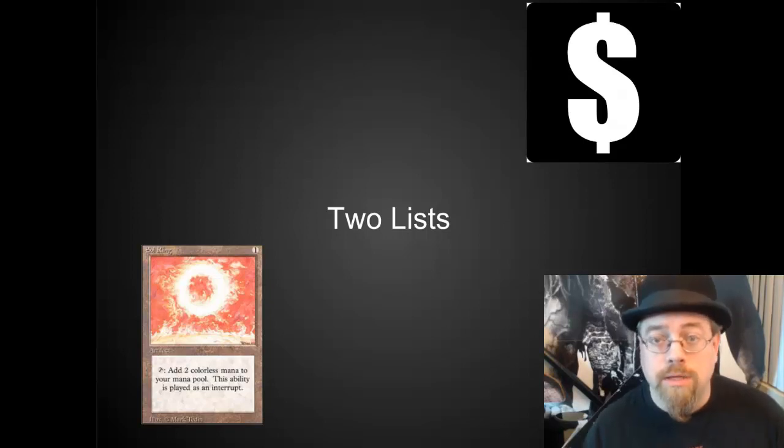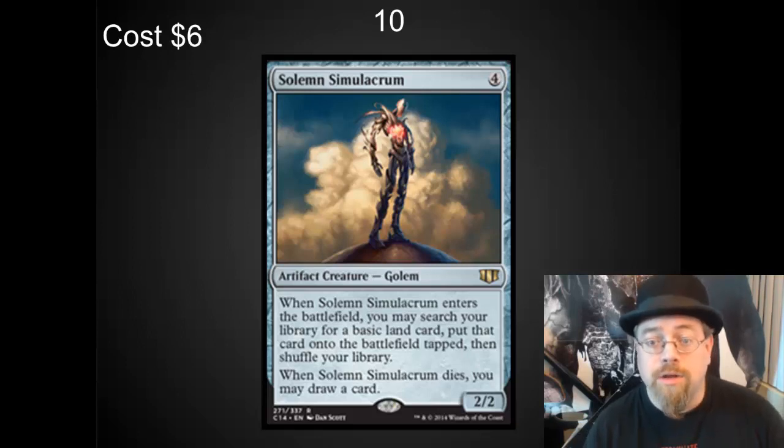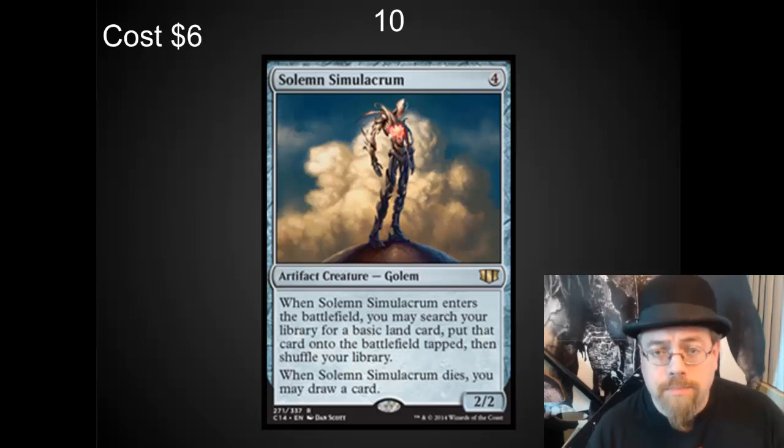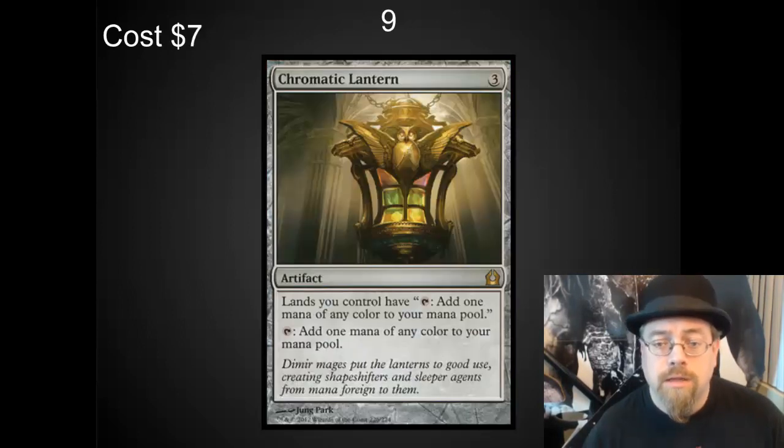Hopefully you're able to learn some things from this list. My number 10 spot — I've got Solemn Simulacrum. This guy is wonderful. He's about $6 right now, and you can find him for a little bit less at times. He is always worth picking up for trade fodder because of the two different abilities. He's got a Comes Into Play and a Leaves Play trigger, and while he's in play you might as well attach a sword or something to him. This is one of the best cards out there in EDH by far, hands down.